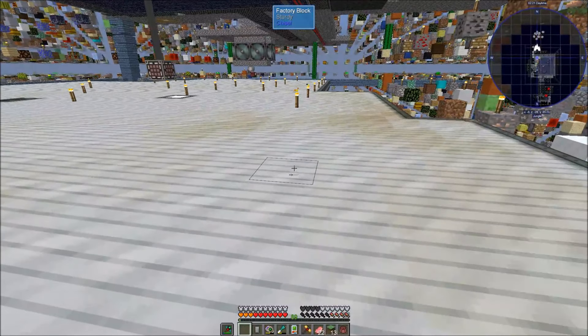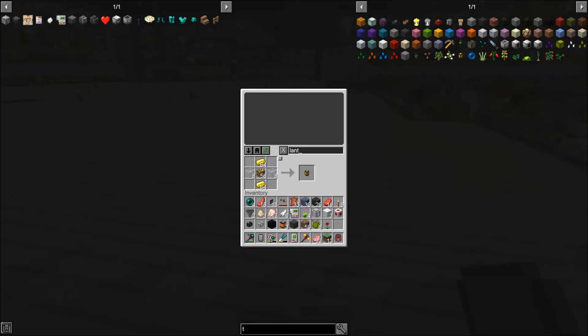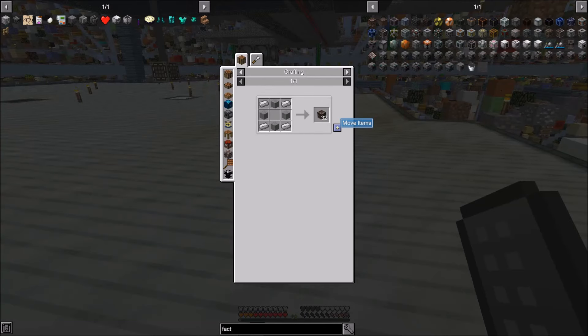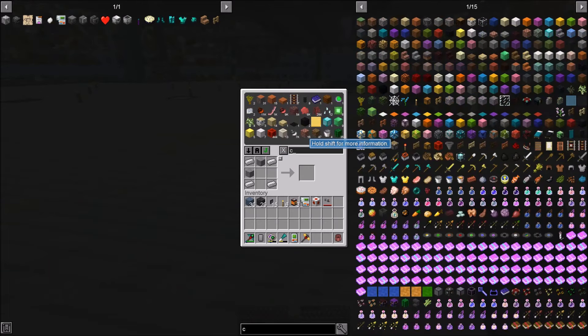Now we need to put all this mess away — so much mess. I don't think we have any more iron to make the factory blocks. Actually we're out of stone now, so I don't think we have any cobble left in here.